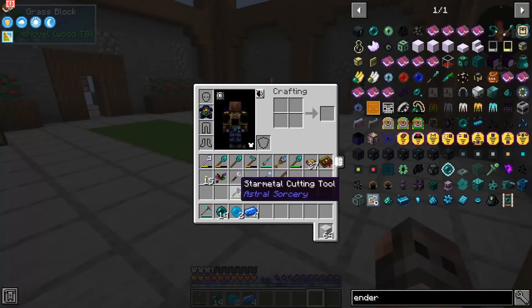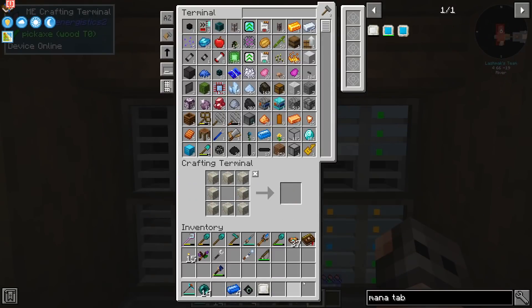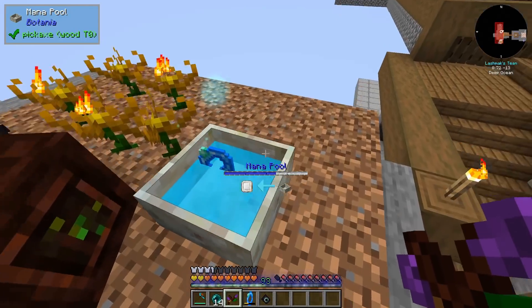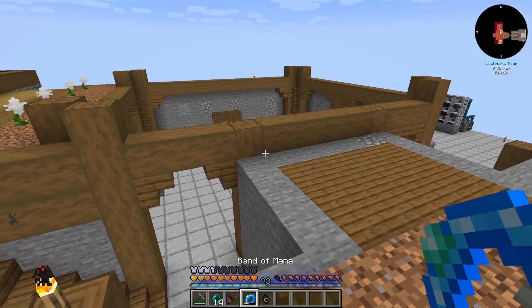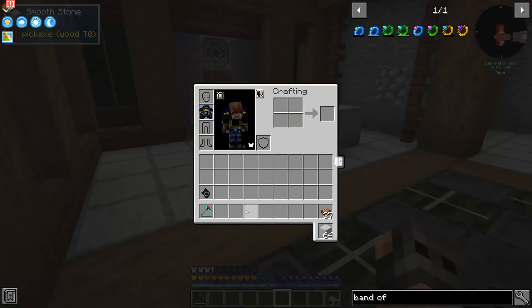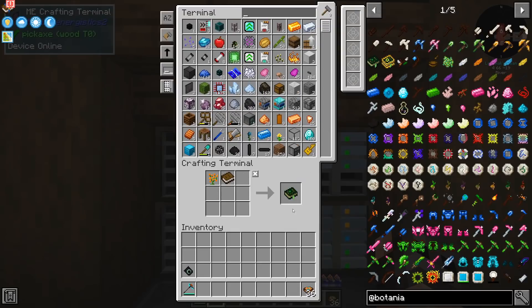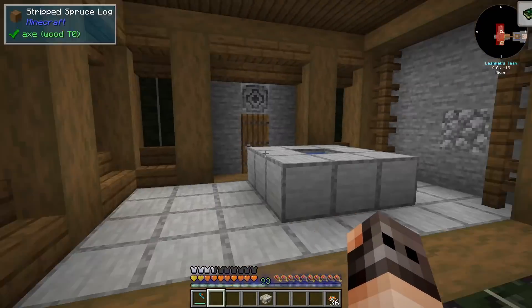Now that we have access to a little mana, let's do some inventory management. We need the Hand of the Ender, a mana tablet, and the Band of Mana — we don't need a stupid amount of mana. That should let me open the Hand of the Ender, which is basically a portable ender chest. Finally my inventory is clean! Also, while we have a little time, let's craft a few runes from Botania.